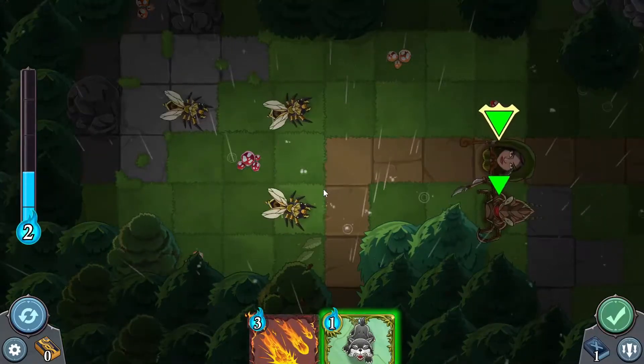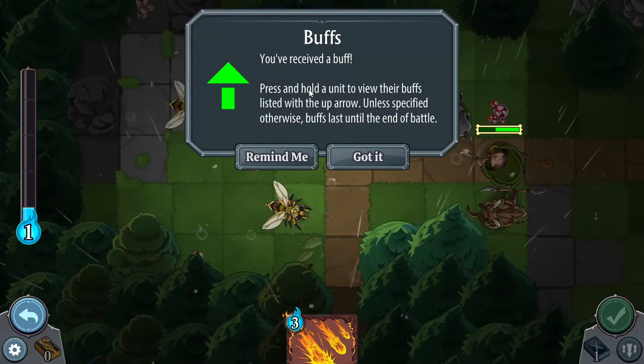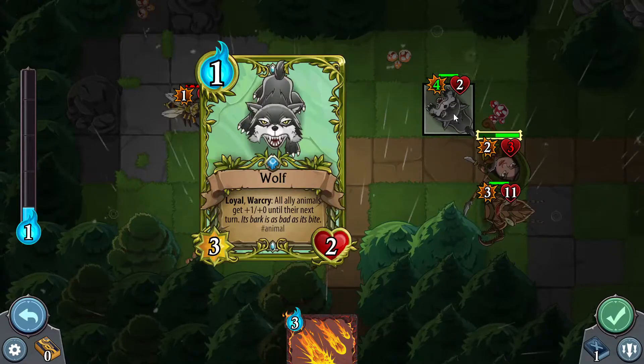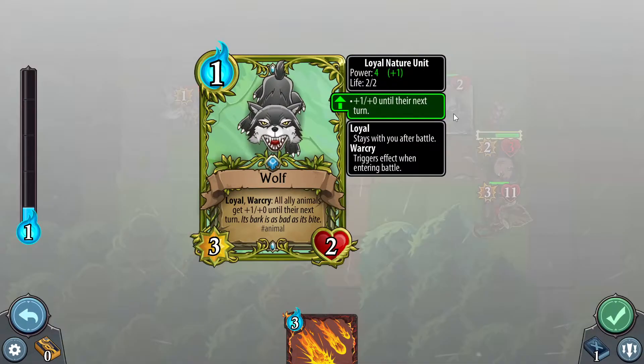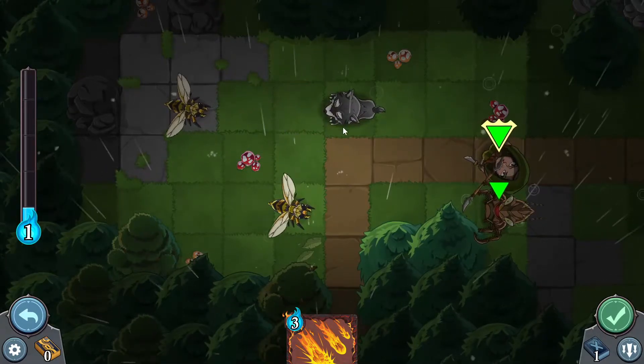Hello enemies — my turn. I think I'm going to summon the wolf. Oh, so you received a buff — press and hold to view the buff. It lasts until the end of battle. Plus one, plus zero into the next turn. You can go take this thing out. Fantastic, I like it.